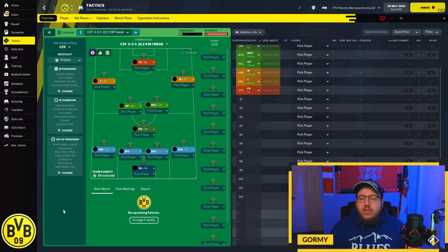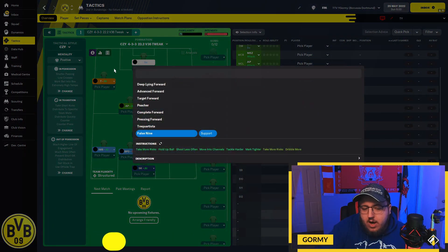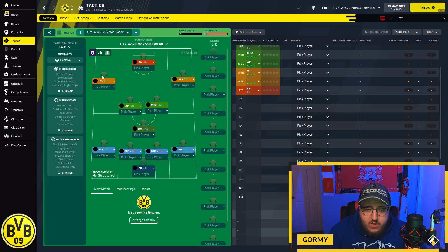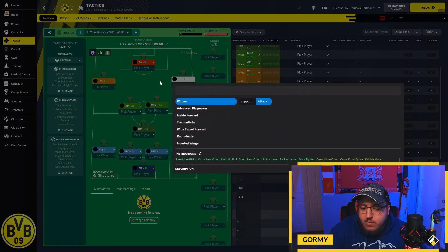First up, finishing in fifth, is the CZY 433. It starts with a false nine on support up top with instructions: take more risks, hold up ball, shoot less often, move into channels, tackle harder, and mark tighter. For Xbox users, you'll need to copy this manually via screenshot as there's no downloadable option yet. Moving on, there's a trequartista on the left side on attack with pass it shorter, take more risks, cross left often, hold up ball, shoot less often, sit narrower, tackle harder, and mark tighter. The winger on attack on the right side has take more risks, cross less often, hold up ball, shoot less often, sit narrower, tackle harder, and mark tighter.